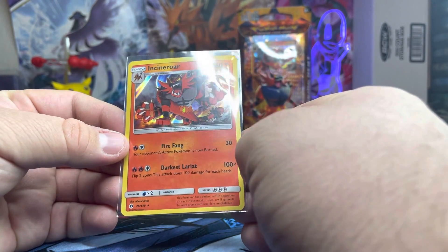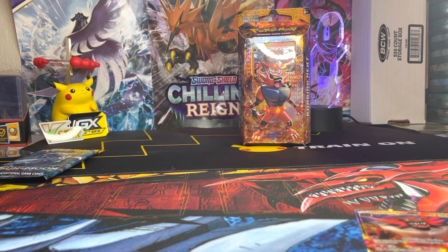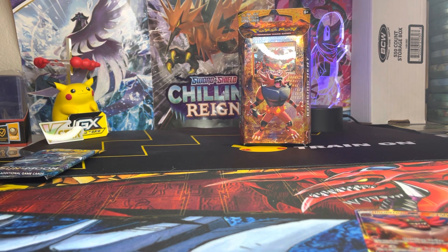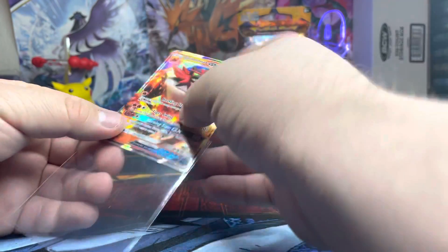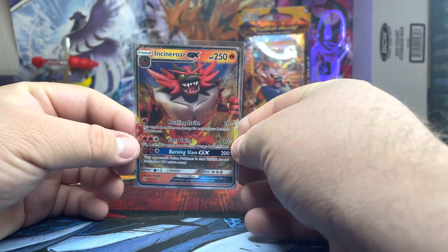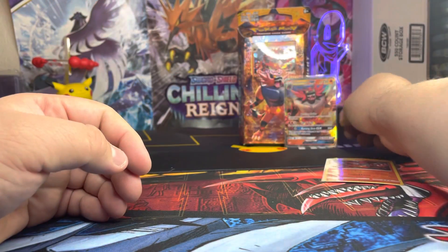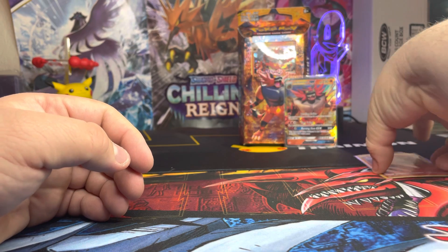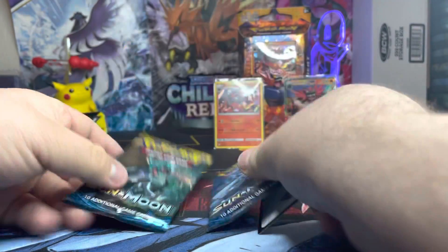Let's go ahead and sleeve the Incineroar. This card is from 2017. The box itself was from 2019, so the box is from 2019 and the card is from 2017. Here's the other one — Incineroar GX full art. It looks amazing, also from 2017. Being in that box didn't mess them up too much. Here they are, nice looking. It comes with these two Sun and Moon base set packs, and here's the code card.